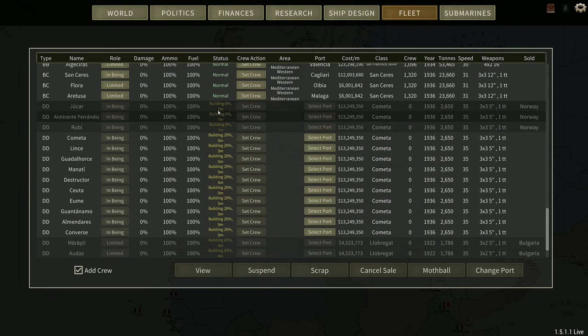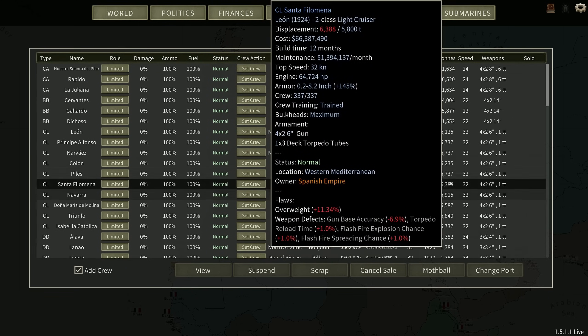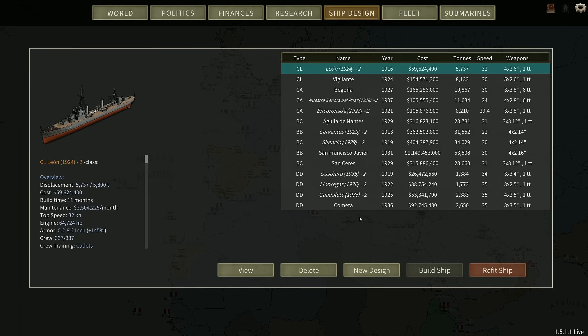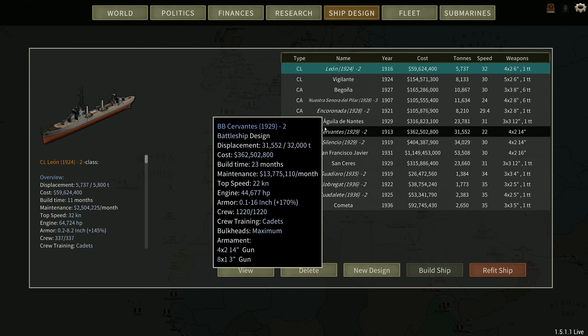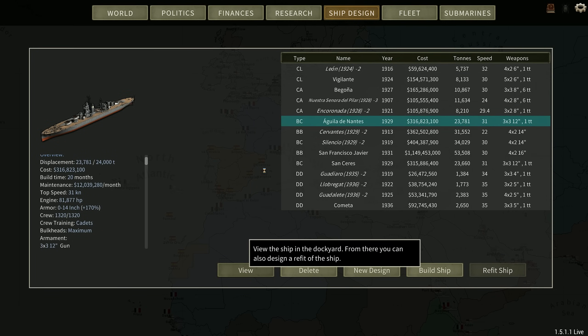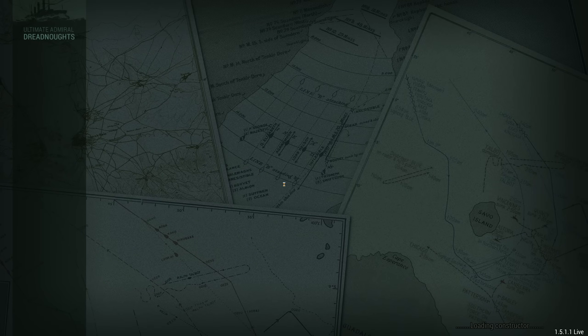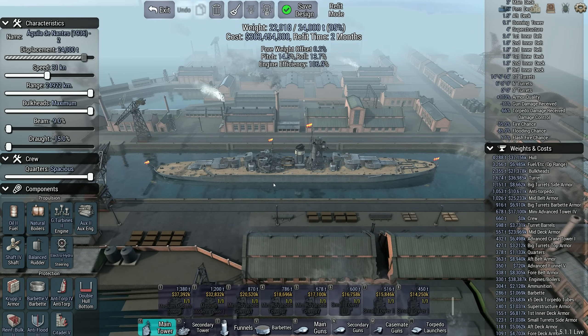Welcome back. We've got the Cometas building as well. We are building 3–4 for Norway. Now that everything is refitted and repaired, I'm going to try and refit the Aguilas and see if the Sanceres can be refitted into them, or whether I have to do the same thing twice. I don't actually know — the refit system got changed and I don't know how it works anymore.